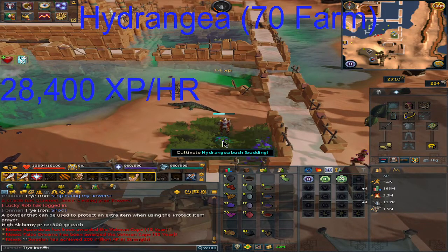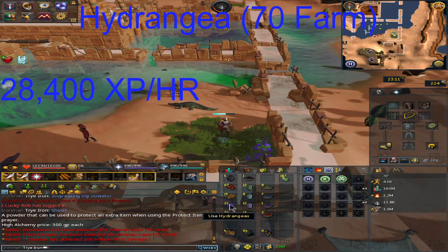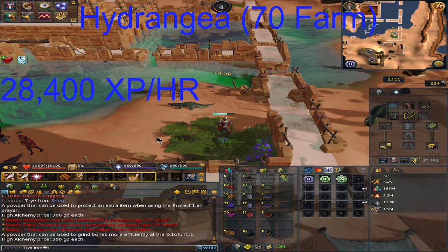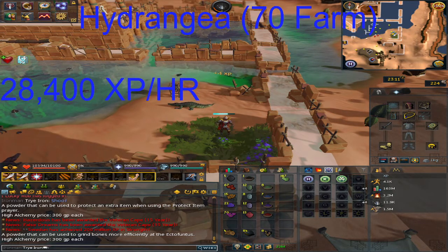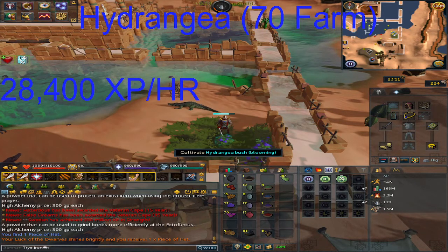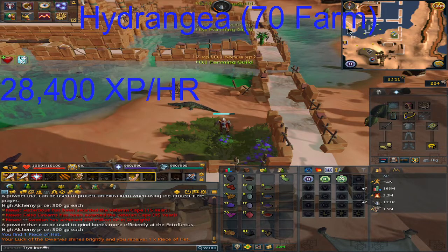The level 70 spot almost gives 30,000 farming XP per hour, though it should be progressing faster. When you collect enough hydraniums and do the hunter method, you get a powder of pulverizing. This powder is used to grind bones efficiently at the ectophantus — mostly useful for iron accounts or people who don't do dailies, as you can use wyvern bones on the ectophantus to make super prayer potions. You can also do around 36–39 bones daily from the NPC once you've completed the achievement diary.